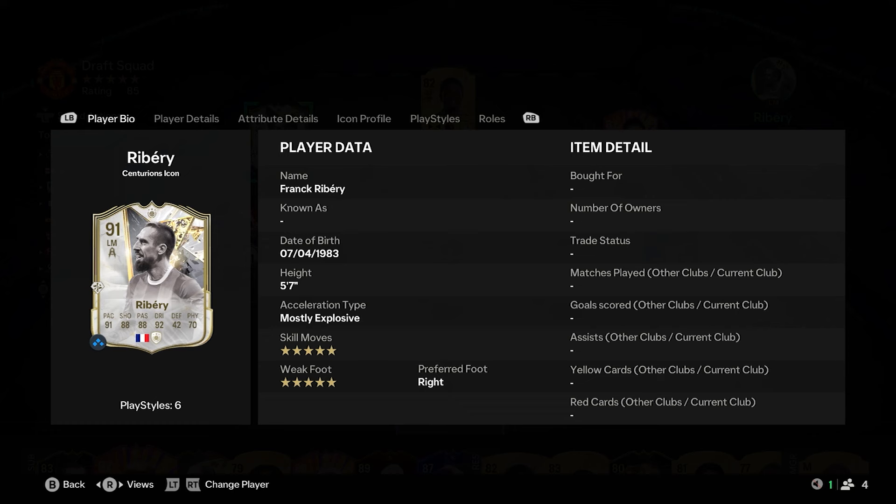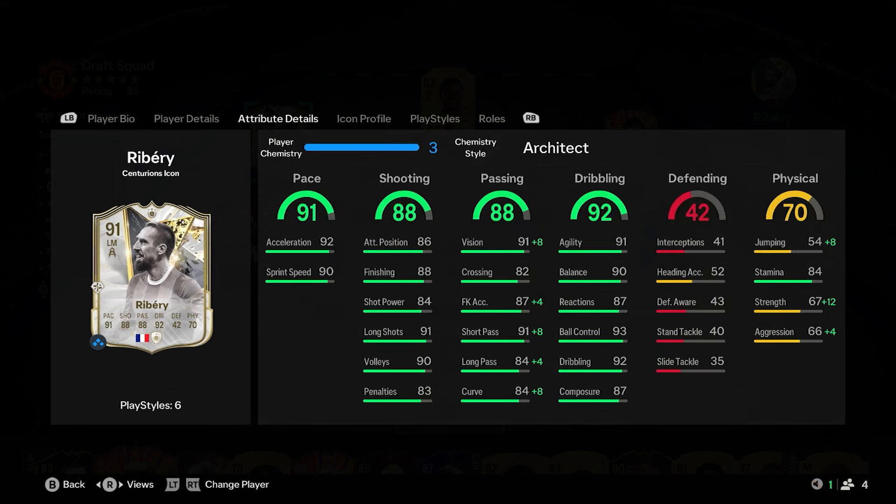We finally had an upgrade on these lovely icons. We have some Centurions. Ribéry is the most expensive at the moment at 4.7, 91 rated. He's just gone up by a cheeky plus 3. He is still a 5-star 5-star as always and he has got the Technical Plus which he had in the beginning anyway.